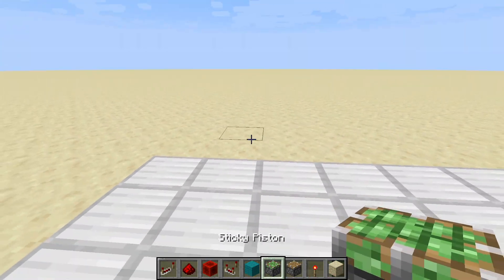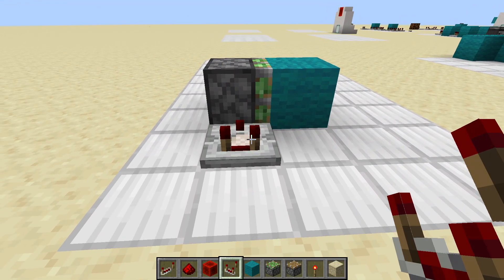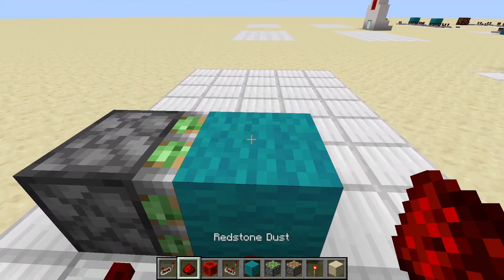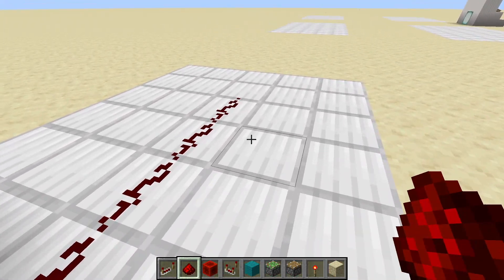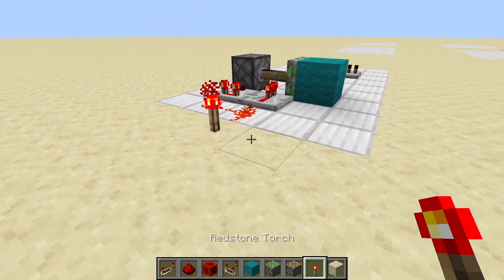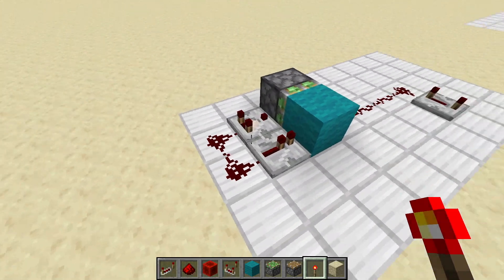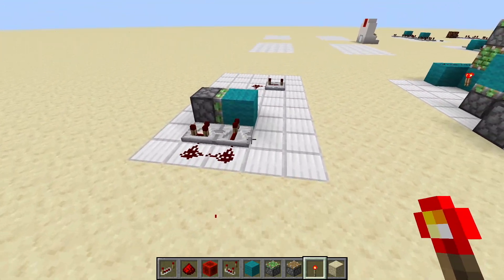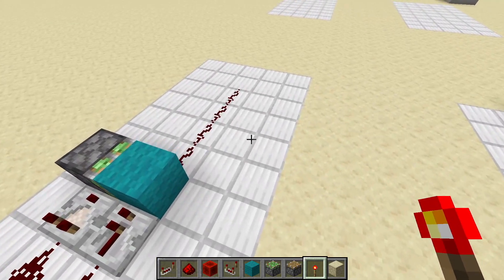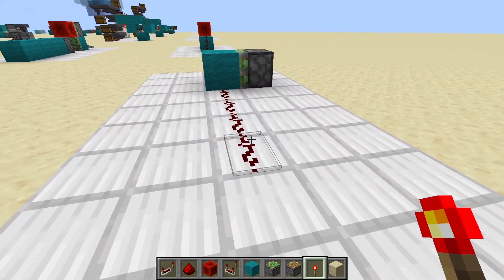Next, if you want to harness zero-tick, you need a sticky piston with a block on it, the comparator running into the piston, and the repeater running into the block — if you switch it, it won't work. Two repeaters, redstone dust, and now you have redstone dust out here. If you use a repeater after this, you won't be able to use zero-tick — the repeater will turn it into a one-tick or four-tick pulse. You cannot use a repeater, and you also cannot use an instant repeater either, because an instant repeater needs at least a four-tick pulse to work; if the pulse is shorter, it's going to break itself.